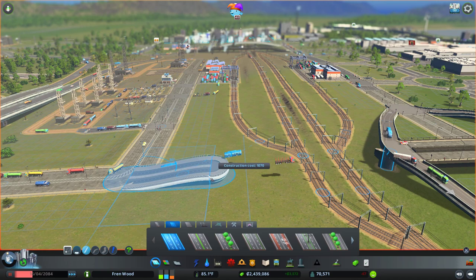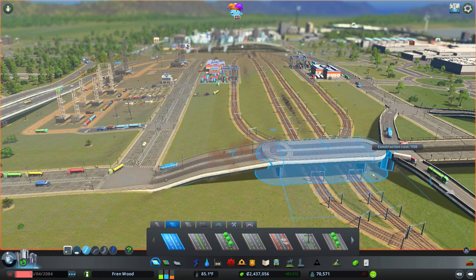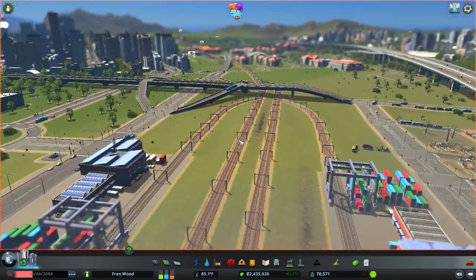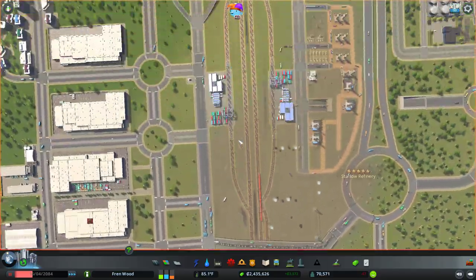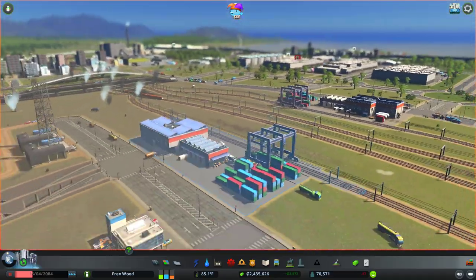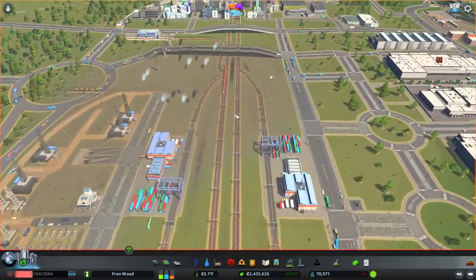I'm just going to bring that bridge up like that. That looks a lot smoother. So passenger trains — if they want to come through this part of town, they don't have to stop at the freight stations. They now have their own dedicated spaces where they can stop.